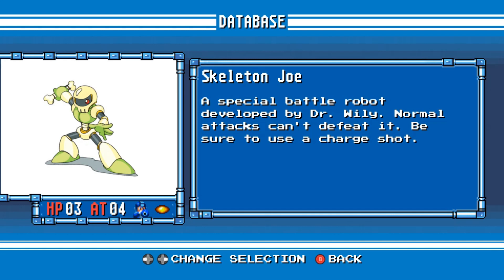Skeleton Joe. A special battle robot developed by Dr. Wily. Normal attacks can't defeat it. Be sure to use a charge shot.